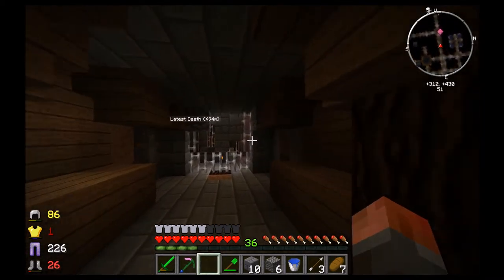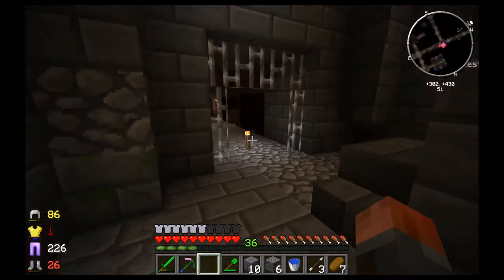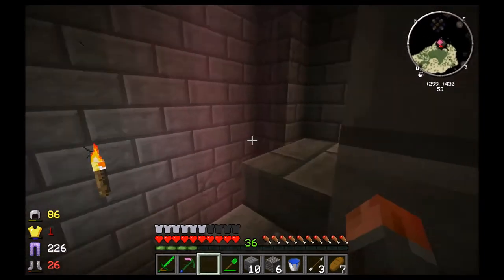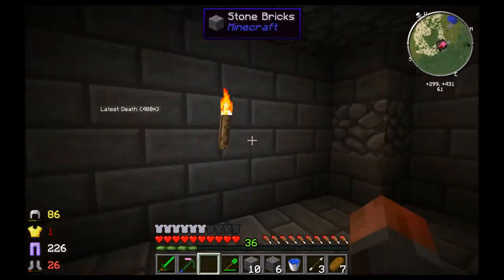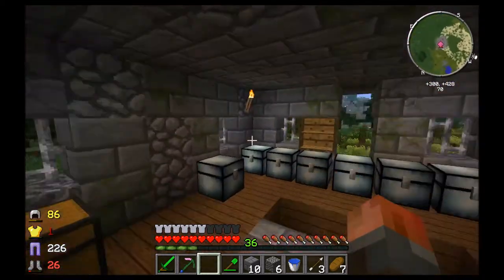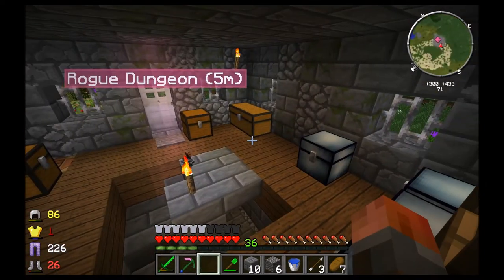The secondary benefit of the roguelike dungeon is that there are lots of corridors with rooms, which means it's really easy to build a base. I don't have to worry about building lots of infrastructure underground for power and all that kind of stuff — we can just use it. Of course I'd also kind of like to be above ground for some of it. So let's get started with something simple.